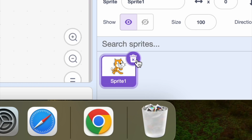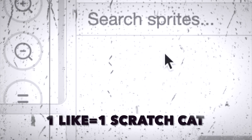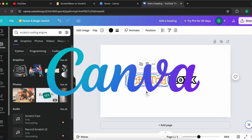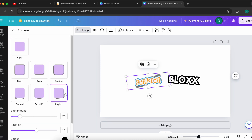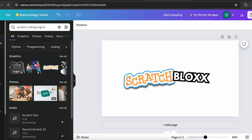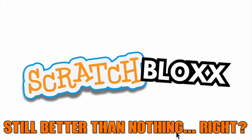I deleted the Scratch Cat and made my game's logo inside of Canva, and added shadows to it also. This is how it looks — it looks a bit trashy, but still, it's better than nothing, right?